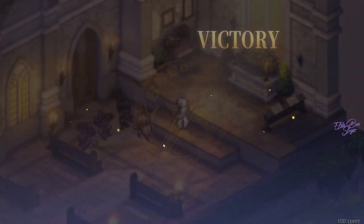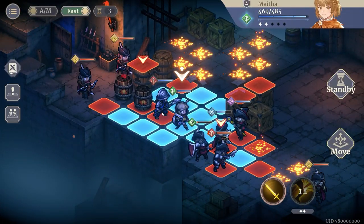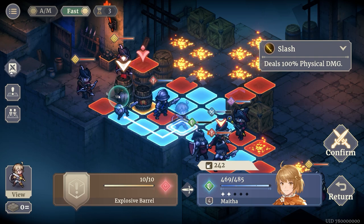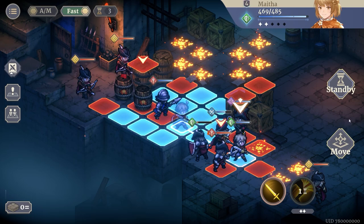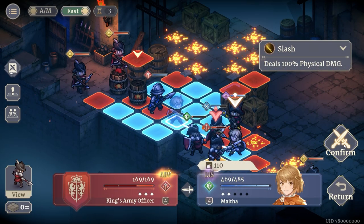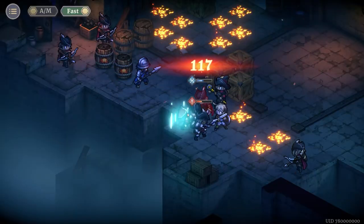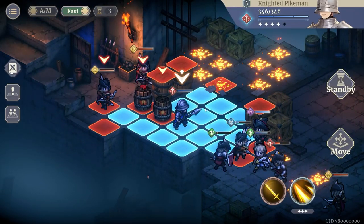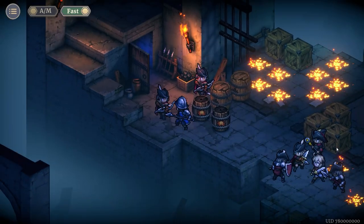The sound effects are also pretty good — nothing sounds compressed. Everything is clear, from sword clashing and slashing to punching enemies; it all feels very impactful. No complaints in the audio department. I do hope they add English voice acting, because I think a good English dub can be superior — just look at Final Fantasy 7 Remake, or how Yuri Lowenthal made Spider-Man feel alive.